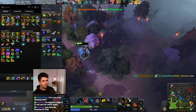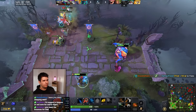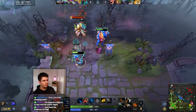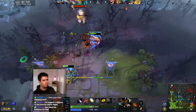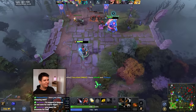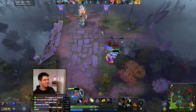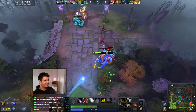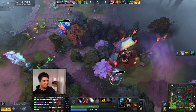I want to get myself some extra mana, so we'll get an Energy Booster as quickly as we can, because that way we get some mana regen which will be quite valuable. I would like to go for the kill of course, but it's just a little tricky against the Dawnbreaker like this.